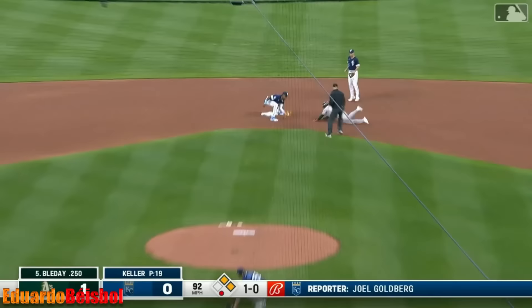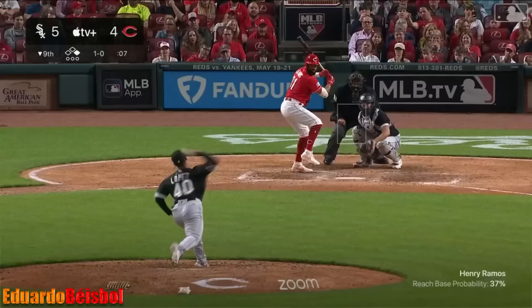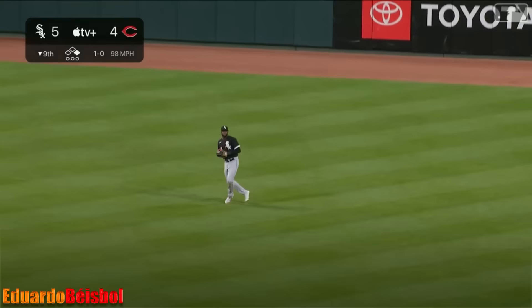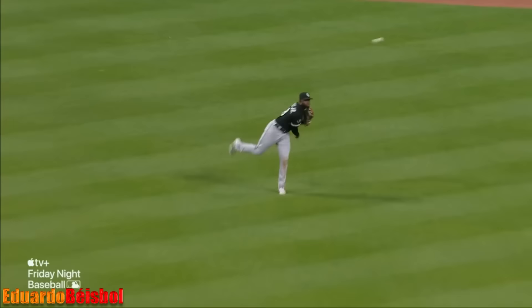Michael Garcia was right there for the tag — perfectly. Ramos in center — playable, and Robert tracks it down. Long throw — with Fraley, gun down! A double play for the White Sox.